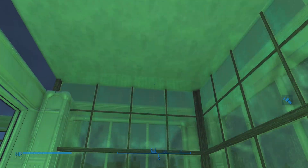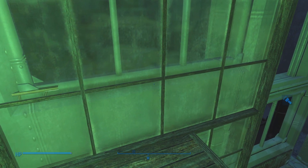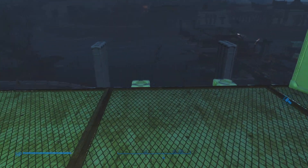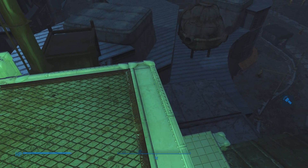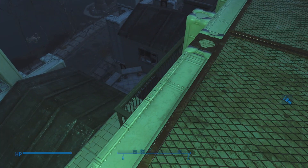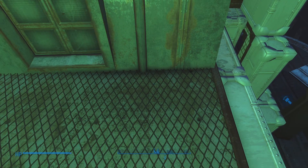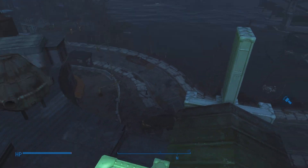So this is what is going to be my equivalent of Dana Barrett's apartment. The apartment in the Ghostbusters building was in the front of the building — the right-hand side if you're looking at the building, or left-hand side if you're inside looking out.